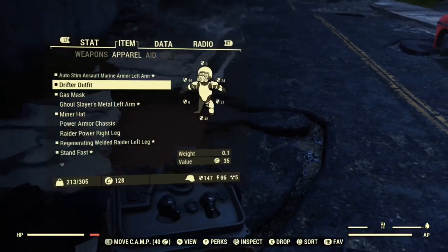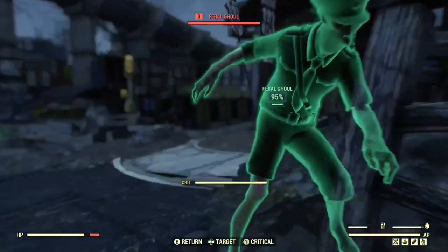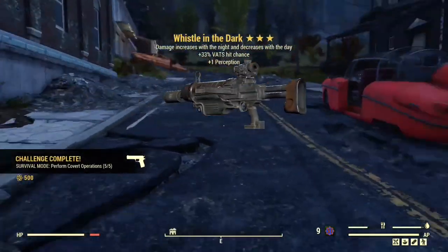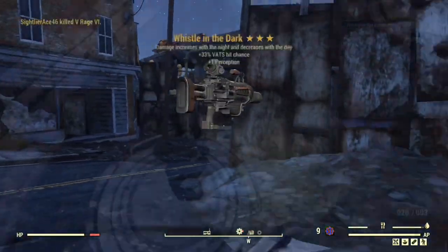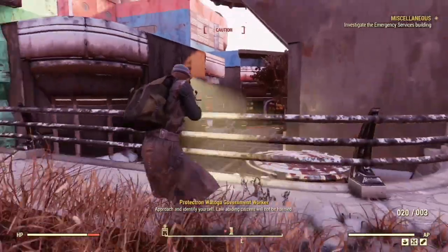Up next is the stealth boy portion of the gameplay, and this is where I actually earned the weapon itself. All you have to do is kill a creature while using the stealth boy, and you'll get the Whistle in the Dark. While this weapon is great to use at night, it is definitely lacking during the day.